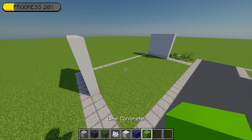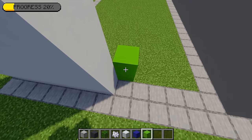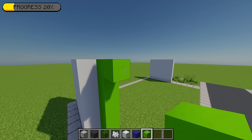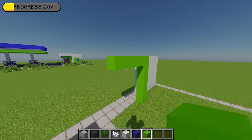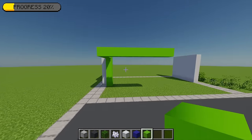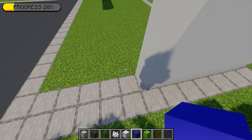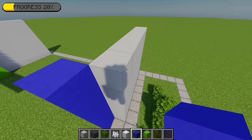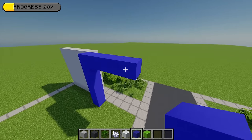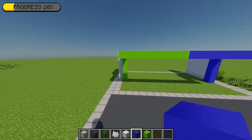Now switching to lime concrete, starting from this block going one in, I'm going to build up another six blocks level with that wall. Then I'm going to extend this top point by four blocks. Going around to the other side, extending this point by eight blocks. Then mirroring the same thing on the other side with the blue concrete — going up six blocks, extending that by four, and going around to meet the green. That will create the frame for our big window.